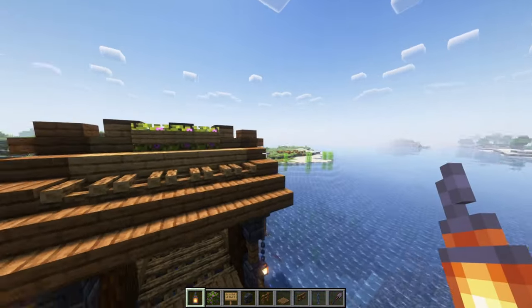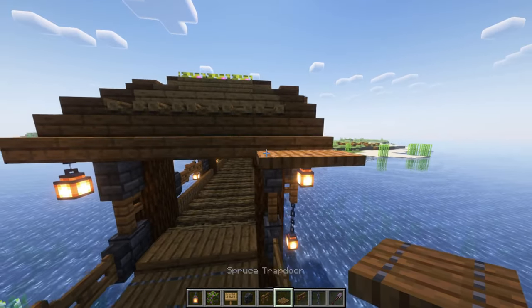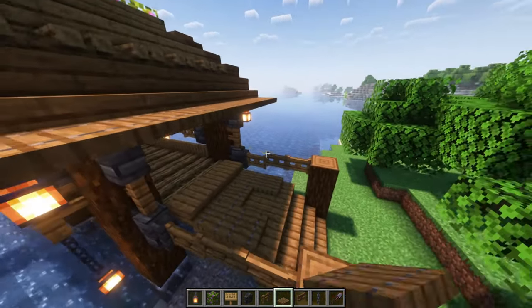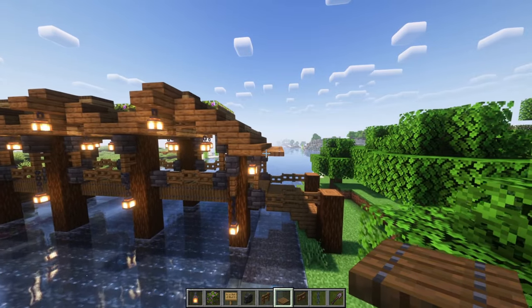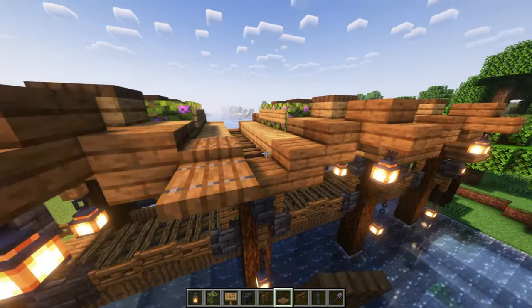Next, add lanterns on each of the corners — do that on the other side as well. Then we're going to add spruce trapdoors here so you can have a little bit more cover in case it rains on the end of the bridge's roof. We're going to add additional trapdoors to the side here as well to give it a little bit more texture.